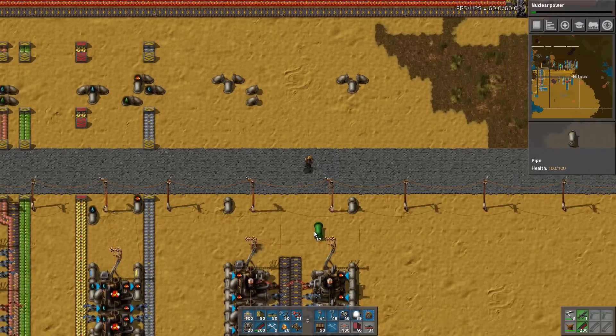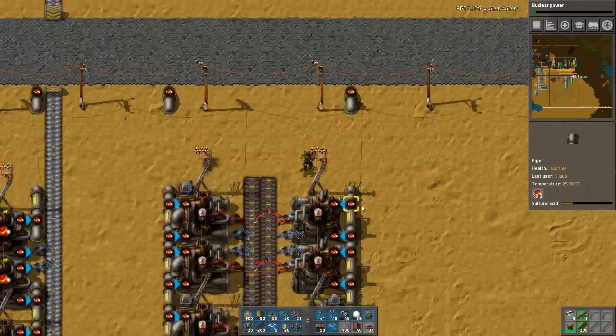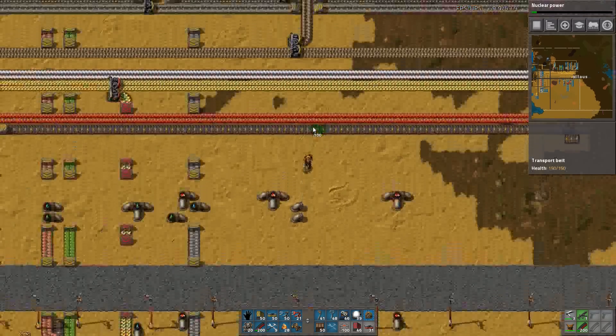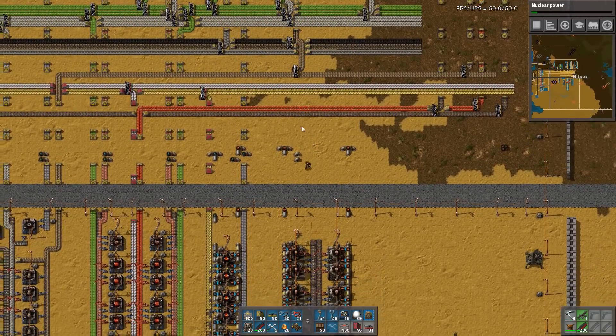And here we should be - that one goes in and that one goes in. Why is it not coming out? That's because obviously I don't have any iron or copper coming in. That's not exactly an easy place to get iron and copper in.